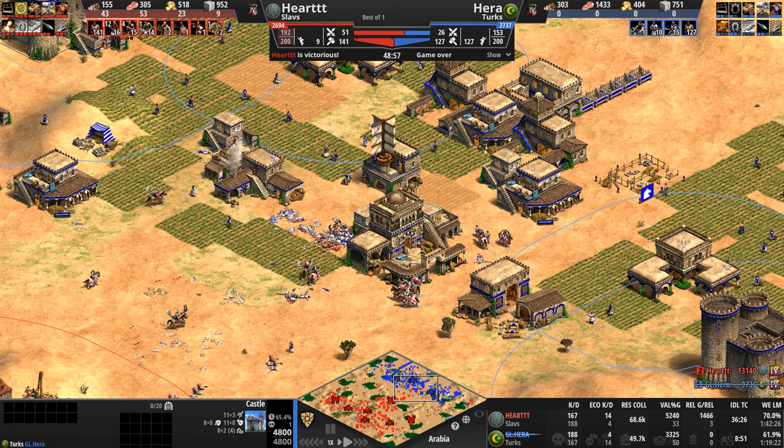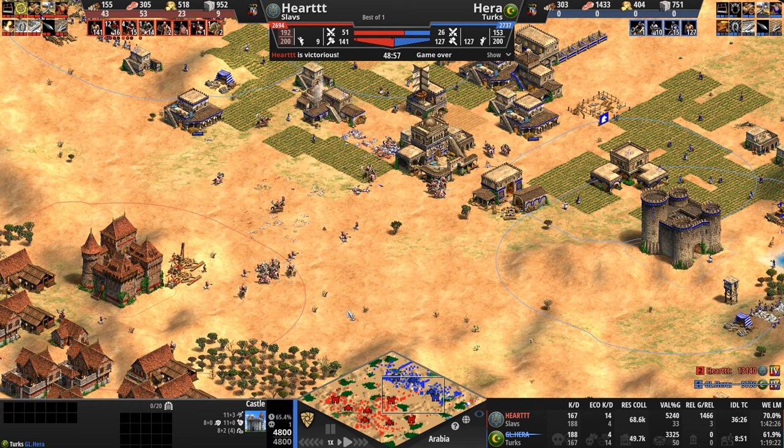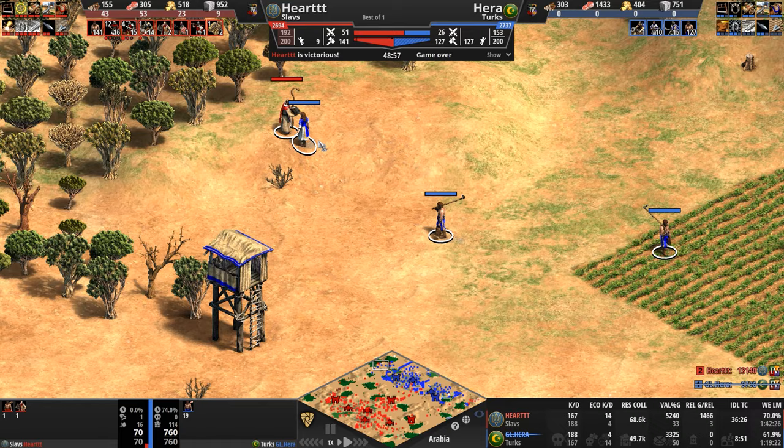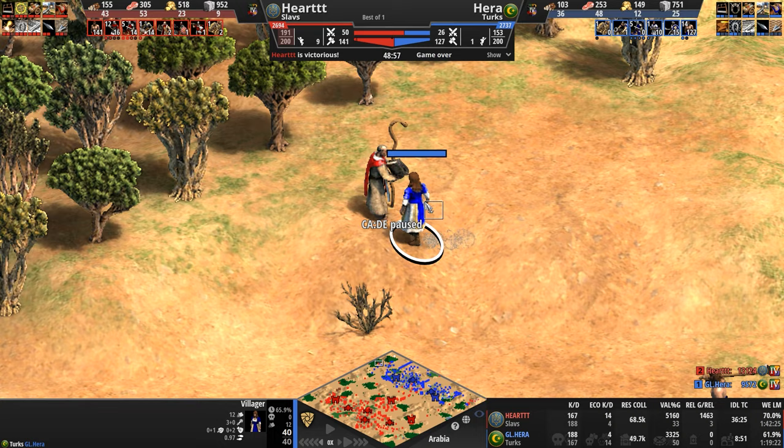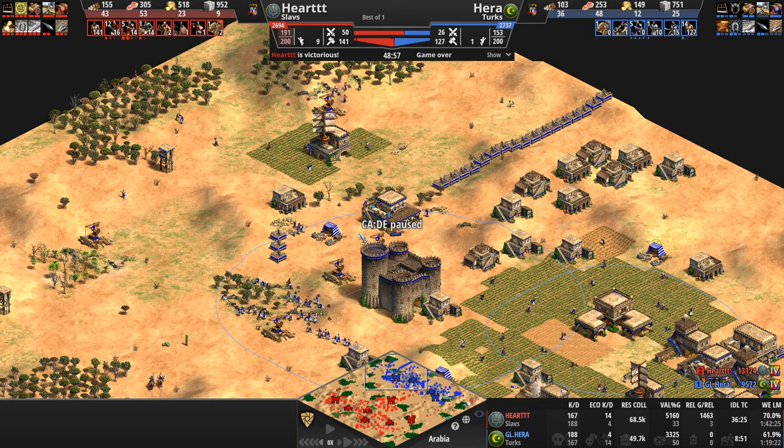He's too big to fail — too many units, too many villagers for a trash war. He's got 15 hussars but can't build more because he's at the 200 limit. That said, Hera doesn't realize this flank is completely open. That villager — does she have a knife in her hand? It looks like the hilt of a knife — the villager was going to attack the monk. That is bad karma to attack a man of the cloth.